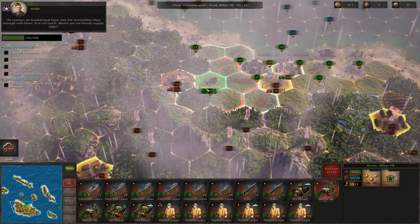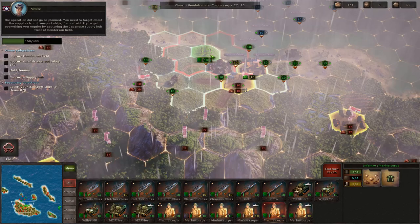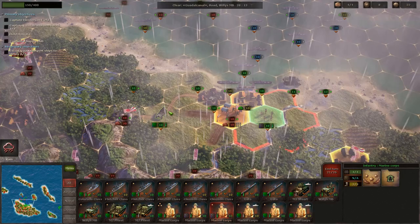Smith's Marines on Guadalcanal only have the ammunition they brought with them - not much. Nimitz asks where the supply ships are. The operation didn't go as planned, so we need to forget about supplies from transports. We need to capture the Japanese supply hub west of Henderson Field. So that means we need to capture the supply hub right here.